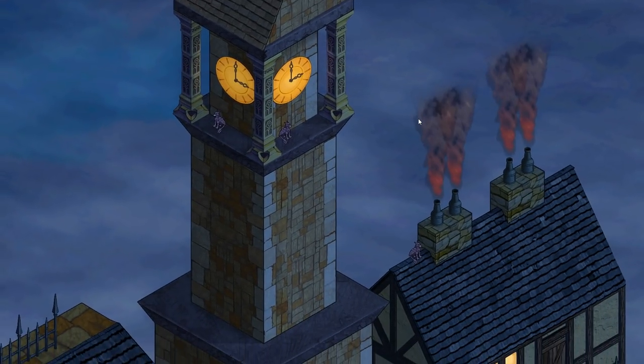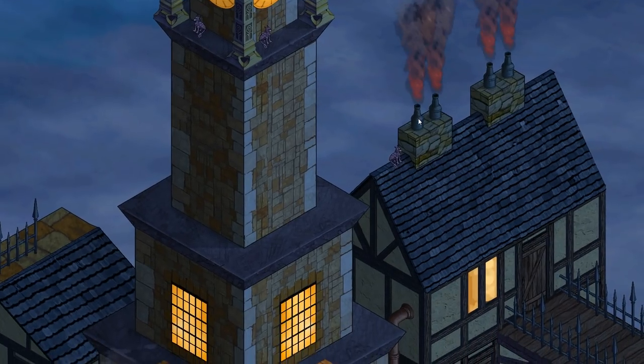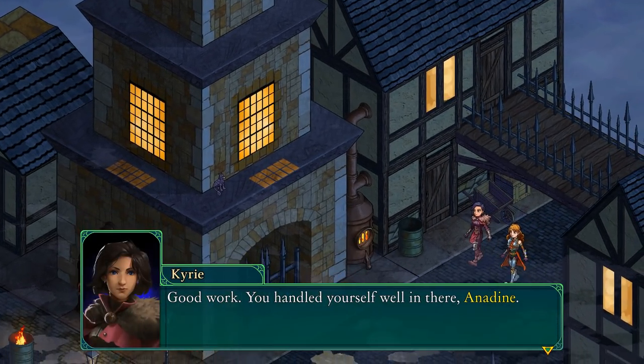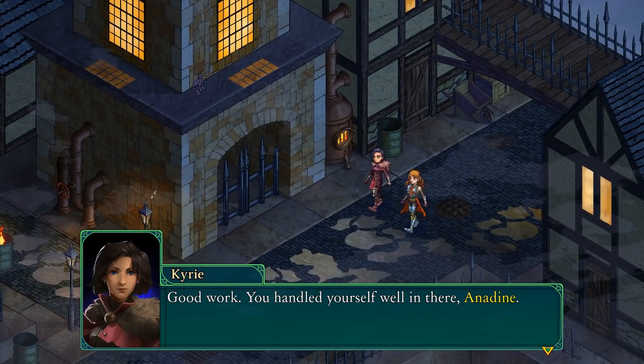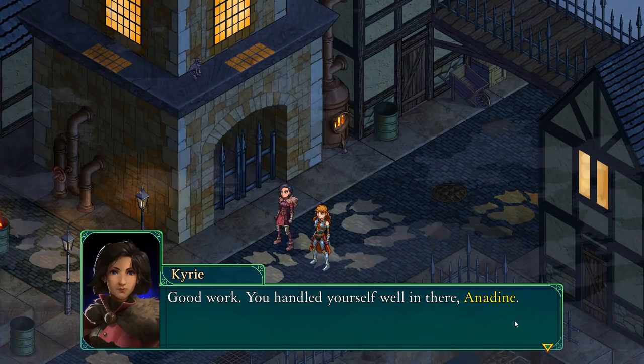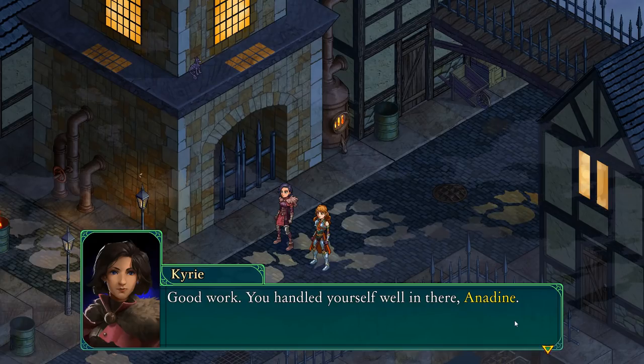The background here is that we are an arbiter — basically the policemen, the peacekeepers of the realm. Bad things happen, we step in, and we try to keep bad things from happening. There's been some sort of corruption happening, so we're trying to fix that — that's sort of the scope of the game.